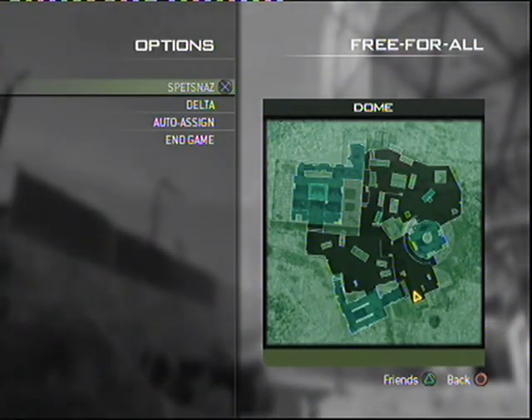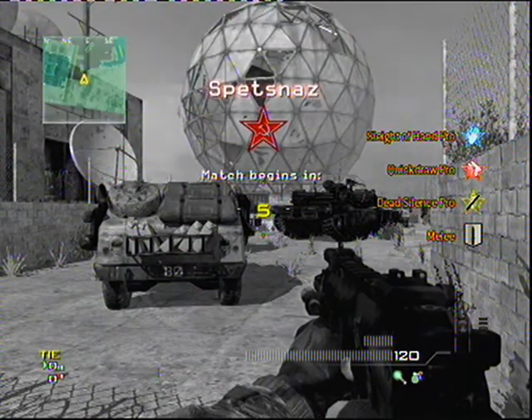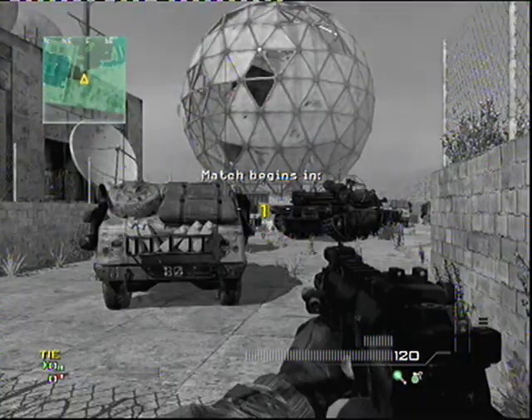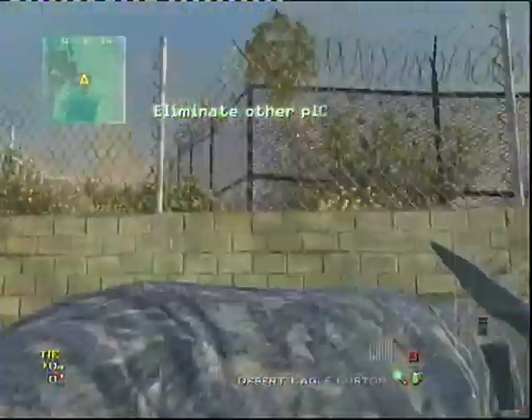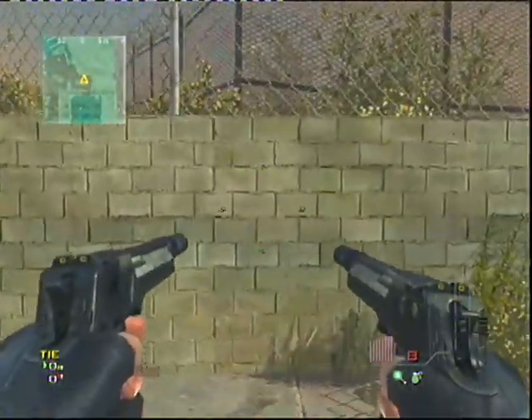Go to spec now, and when you choose the first class, it's a Desert Eagle with silenced — two attachments, which is not allowed on Desert Eagle — and a silenced Kimber. I'm going to be quiet so you can hear the silencer.